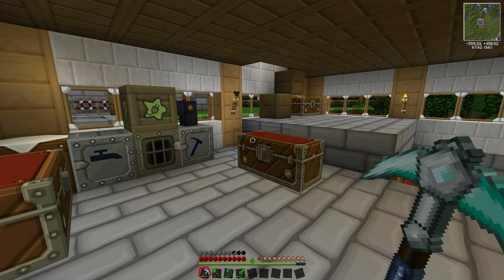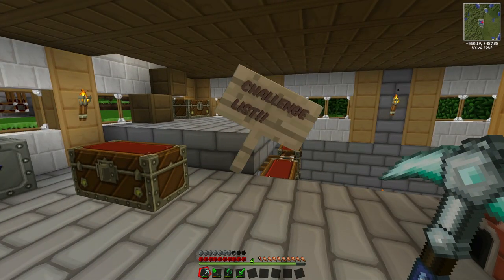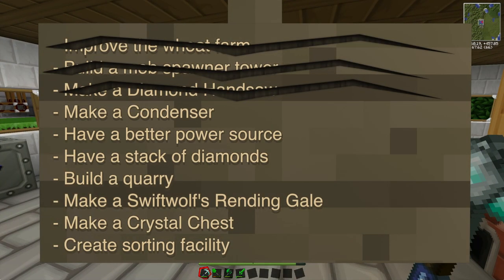So what are we going to do today? Let's have a look at the challenge list as we haven't really taken a good look at it in a while. We've done the wheat farm, we've done the mob spawner, we've made a diamond handsaw. So now we've got to make a condenser, have a better power source, have a stack of diamonds, build a quarry, make a swift wolf's rending gale, have a crystal chest and create a sorting facility.